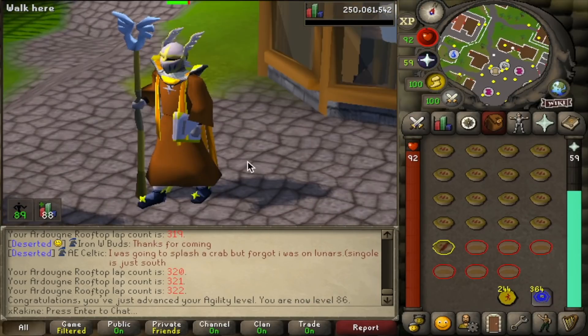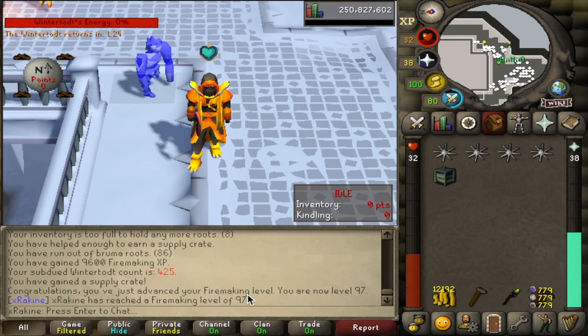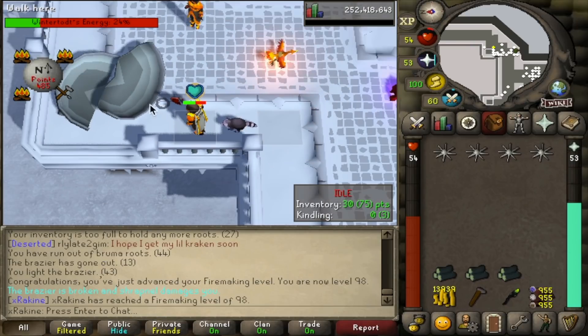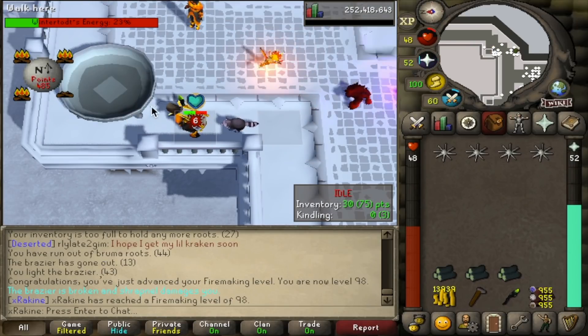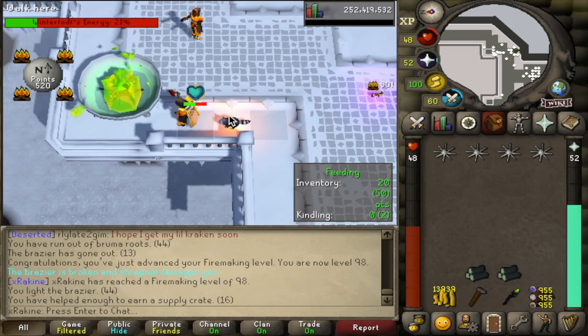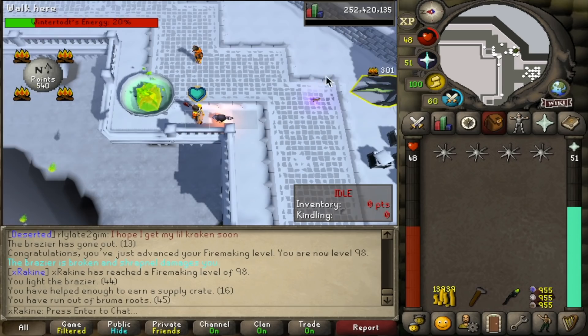And we got another Firemaking level coming in — level 97, two more to go. Here's another level: 98. Oh my god, the perfect timing. 98 Firemaking. One more to go until we're done. We'll probably get that one tomorrow morning on stream so we can have a few people show up to the party. Unless I get a pet or something, the next clip will probably be 99 Firemaking.